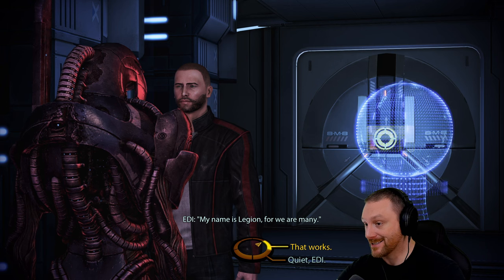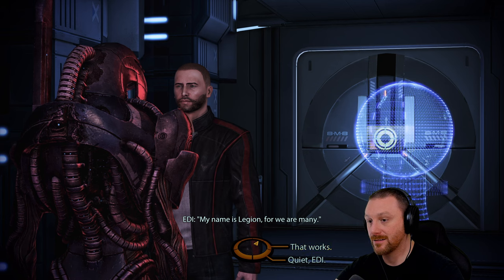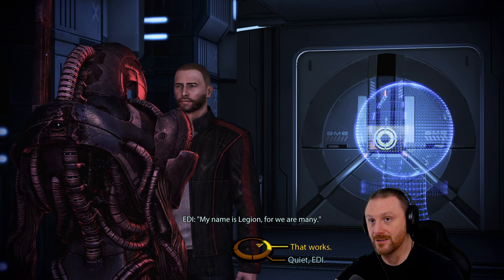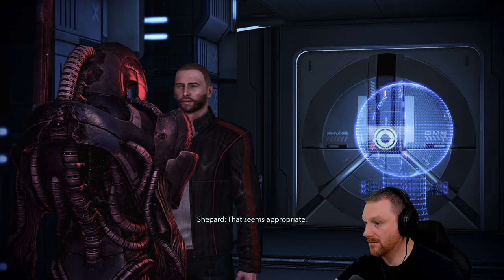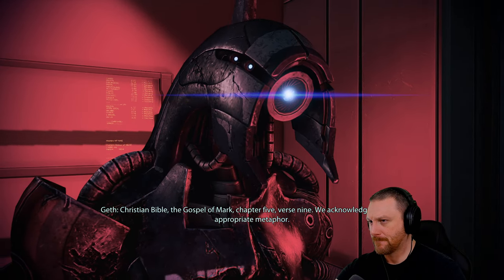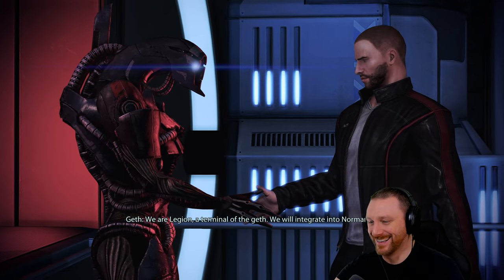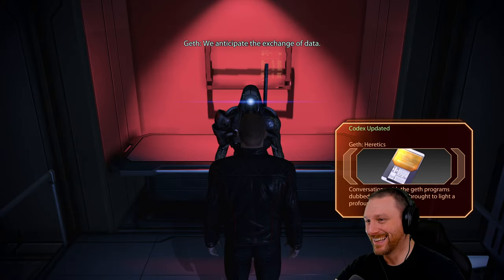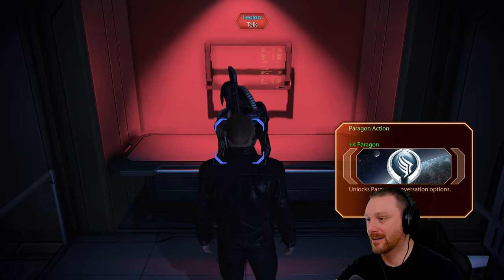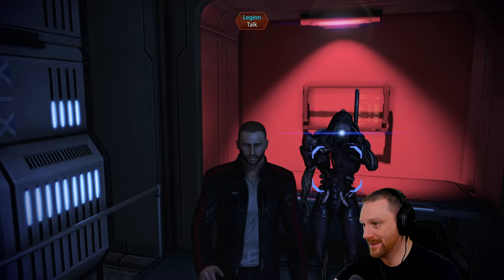'My name is Legion, for we are many' - what a badass name! Wait - so I thought one Geth was how... there's a thousand programs within this one platform? That would explain how one Geth can be so capable. Tali said one Geth wouldn't be anything. Legion cites the Christian Bible, Gospel of Mark, Chapter 5 Verse 9: 'We acknowledge this is an appropriate metaphor.' Legion then says he'll integrate a terminal with the Normandy. He holds out his hand and Shepard shakes it. We have a Geth standing right here on our ship and talking to us - this is absolutely sick.